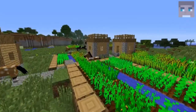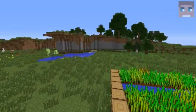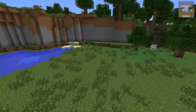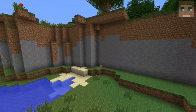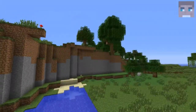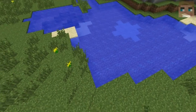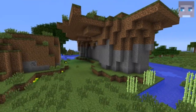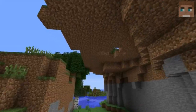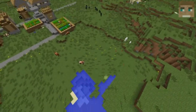One thing I especially liked about this seed is this cliff — it's not too sharp so it doesn't look just cut off, it looks fairly cool with this lake right here. You could build a nice house right there and there's also a nice overhang down here. Pretty neat area and pretty neat loot.